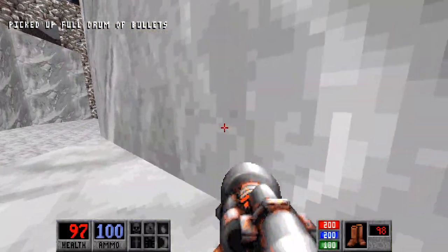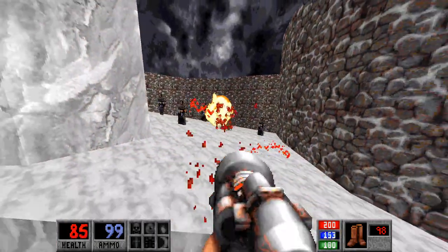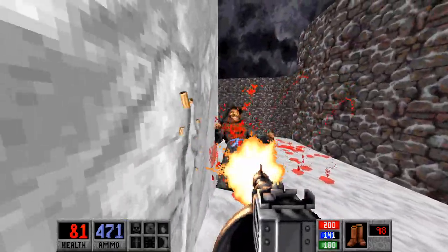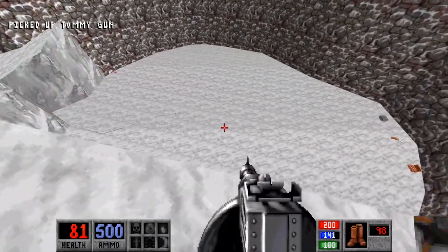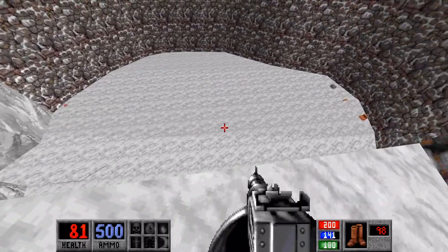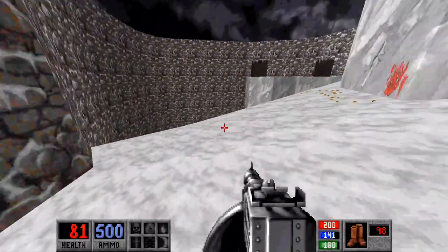There's a nice little gang of fanatics up here that we're just gonna blast in the face with the napalm launcher. What's supposed to happen here is actually something really cool — if we go over here and run around, the ice starts to split.